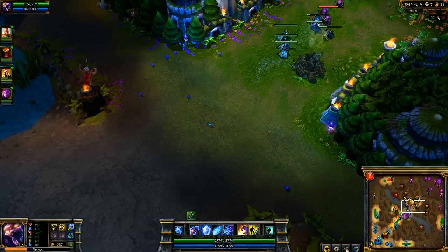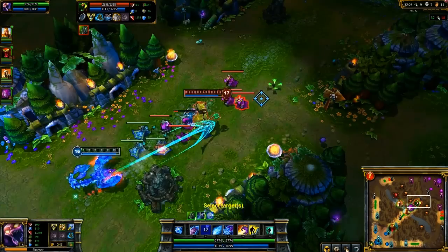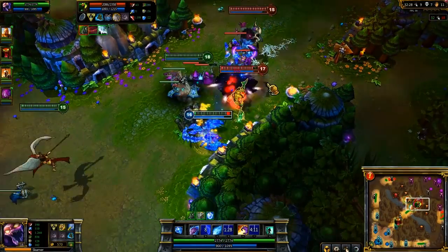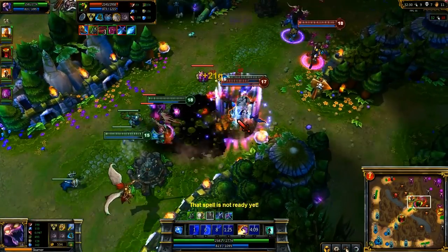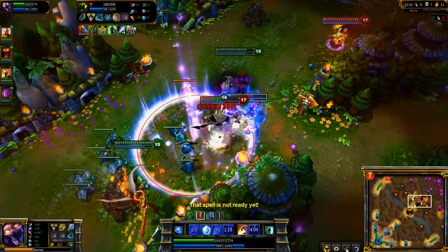Nasus is simply farming without any of us on the map. Once he sees me, he turns around, but Flash, Crystal Exoskeleton, and Trinity Force allow me to catch him. I drag him back to my team with Impale, where he gets hit by a Dark Binding. Because of Crystal Slash, his escape is hopeless, so he accepts his fate and deals as much damage as he can before dying.